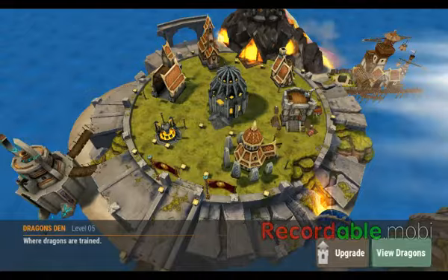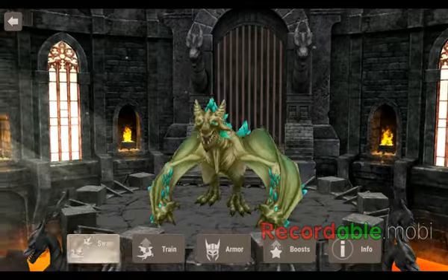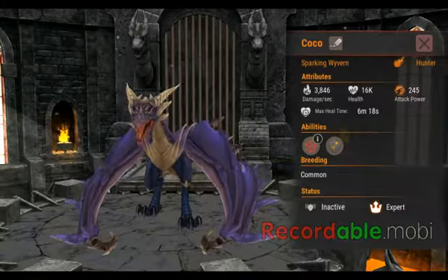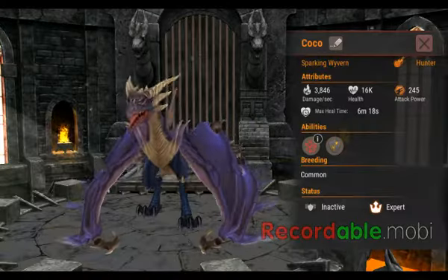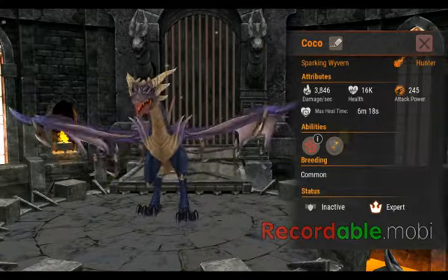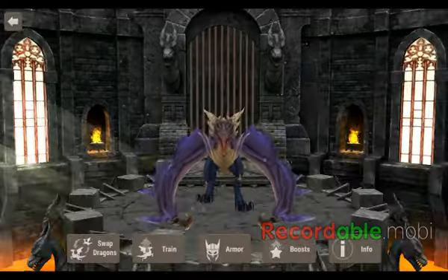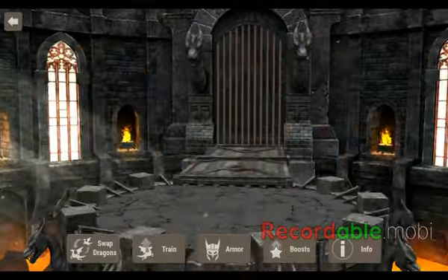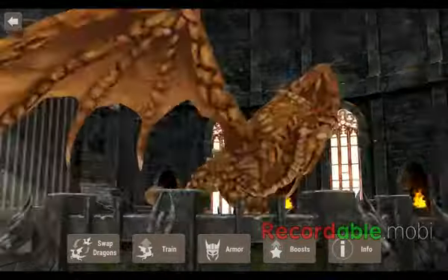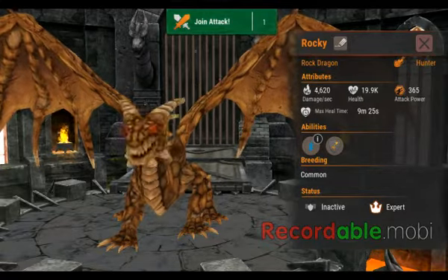I will show you some of my dragons — only four. This is Coco. This is her info — she's an Expert. That's the final level. If she's an Expert, that means she's at her max level and can't train anymore. Next is Walkie. He was my strongest one when I first got him. Apparently he's a rock dragon, and he's also an Expert. He's pretty good.